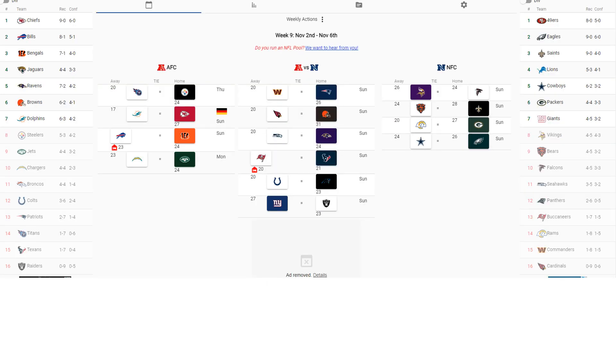Week nine is starting to get more interesting. Miami Dolphins at the Kansas City Chiefs — Kansas City beats them in Germany, and Kansas City would be undefeated at 9-0. Buffalo goes to Cincinnati, where Cincinnati beats Buffalo 24 to 23, bringing Buffalo closer to the pack. Buffalo would be 8-1 and Cincinnati 7-1, narrowing the margin.